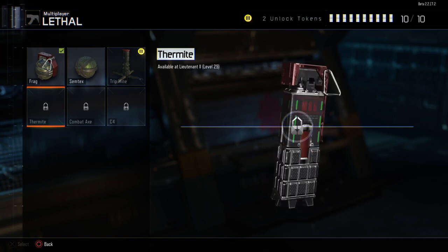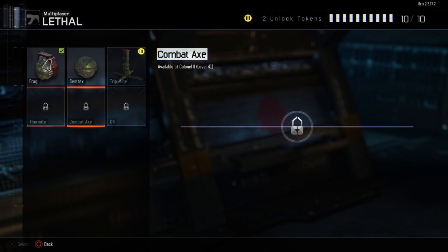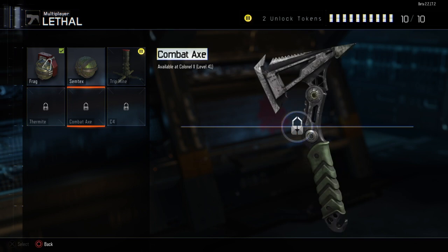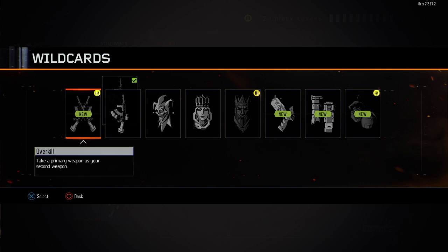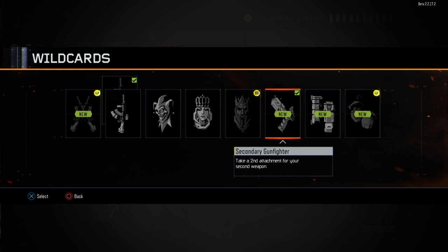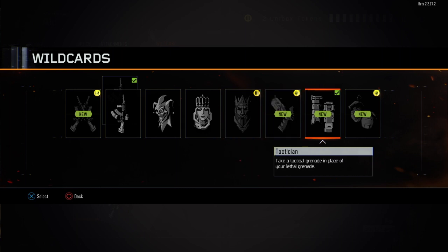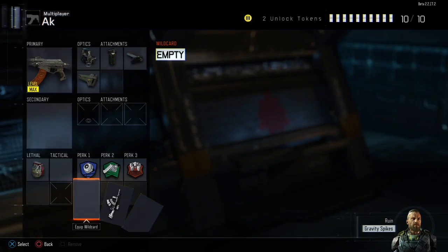As you can see here we do have frag grenades, semtex grenades, and trip mines, and we will have the ability to unlock thermite grenades, combat axes, and C4s later on when the game comes out this November. Now getting into the wild cards — I do have most of them unlocked. These wild cards are the exact same from the previous Black Ops, where you can have two primary weapons, two secondary weapons, two primary grenades, two secondary grenades, as well as two perks.